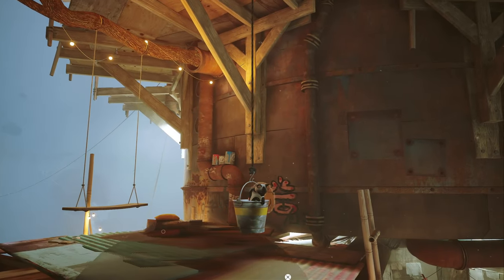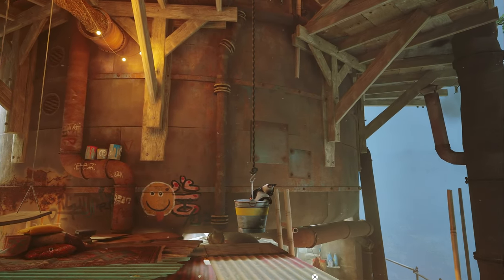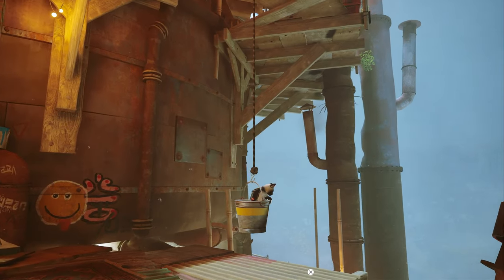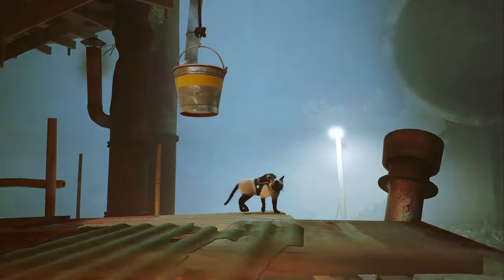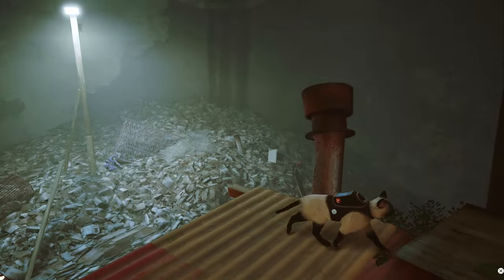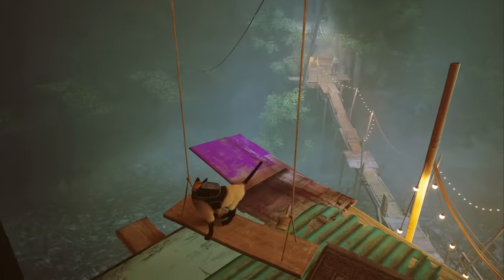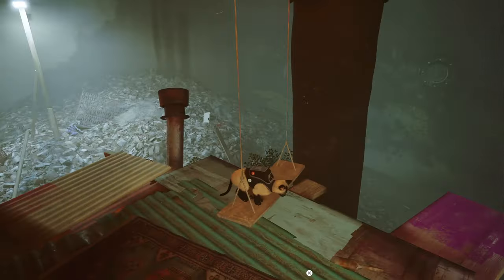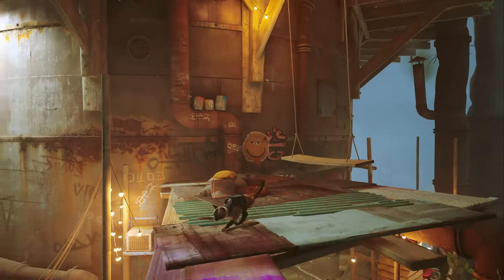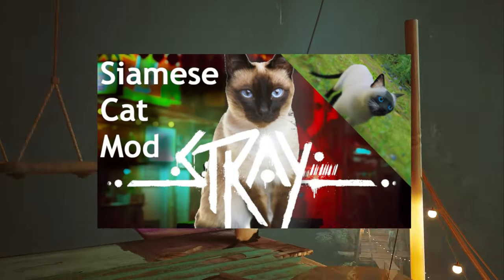If you think you are fitting her needs, check the link in the description for more details. This Siamese cat is definitely looking for a forever home in a nice, peaceful area, so she can enjoy the rest of her nine cat lives with you by her side, in an ant village or not.